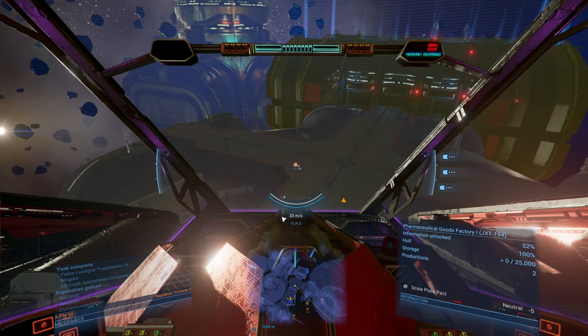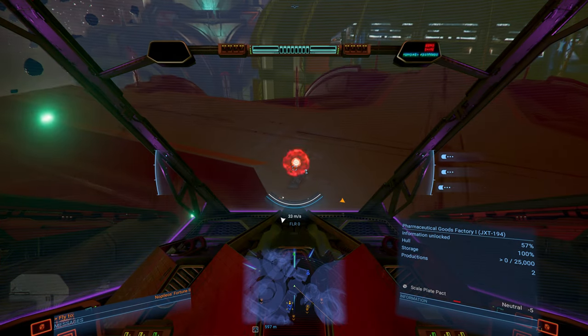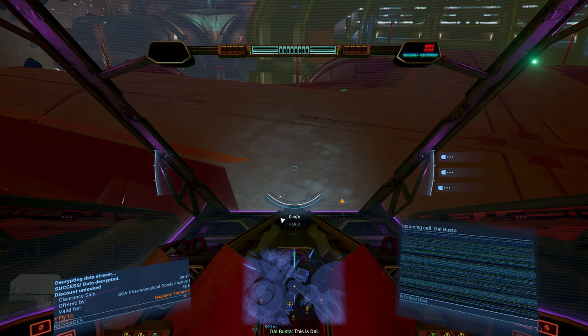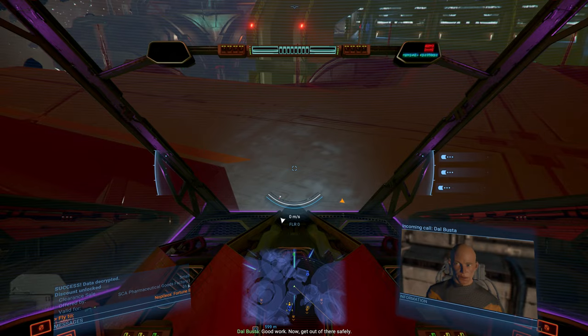So, to use the data leak, make sure you're in Shift-2 and get really close. Decrypting data stream. Success. This is Dal — we're getting data from the worm program. Good work. Now get out of there safely.